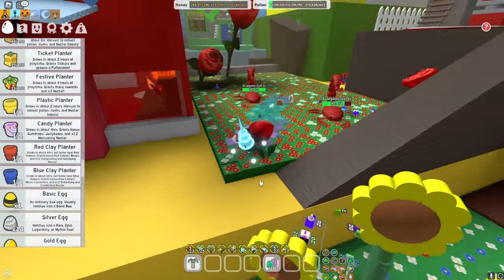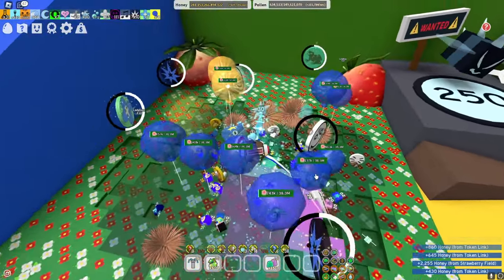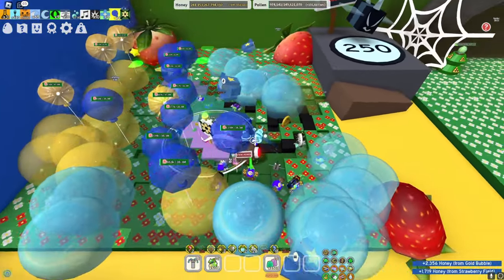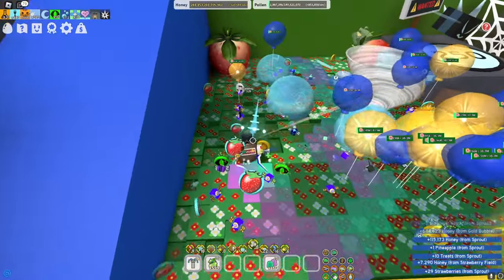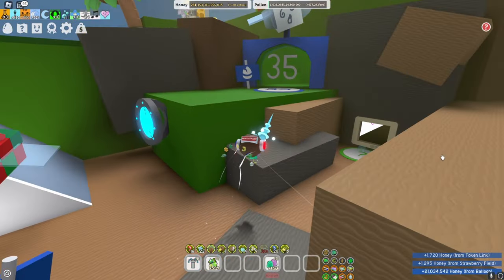Talking about magic beans, let's go ahead and place one in the strawberry field. It is pretty smart to save your magic beans, but if you only need a few extra fruits it can be quite beneficial to use a couple of sprouts. Make sure you have haste up, because if you don't have haste you'll be collecting fewer strawberries in the field. From that sprout, we got 45 strawberries.